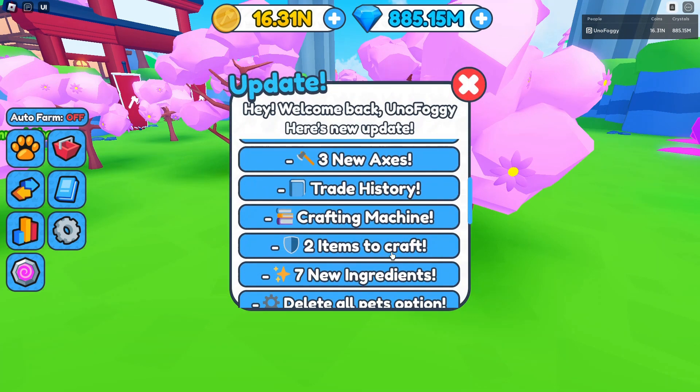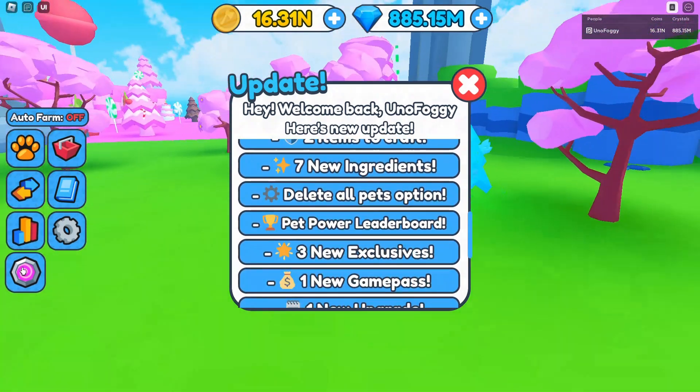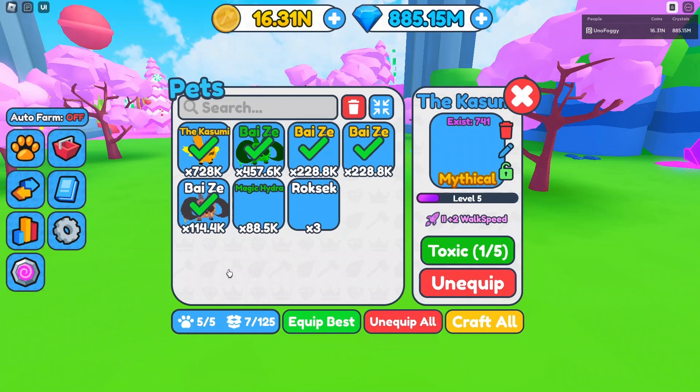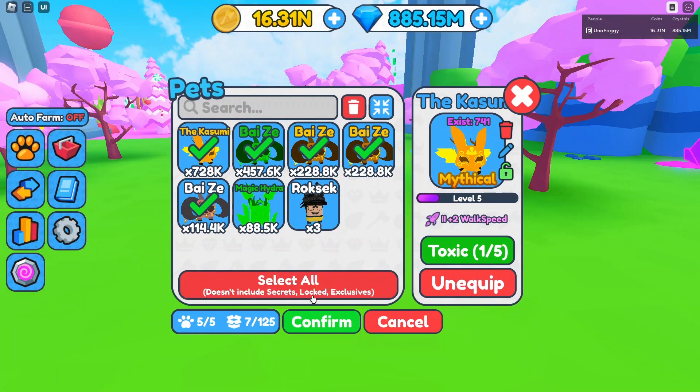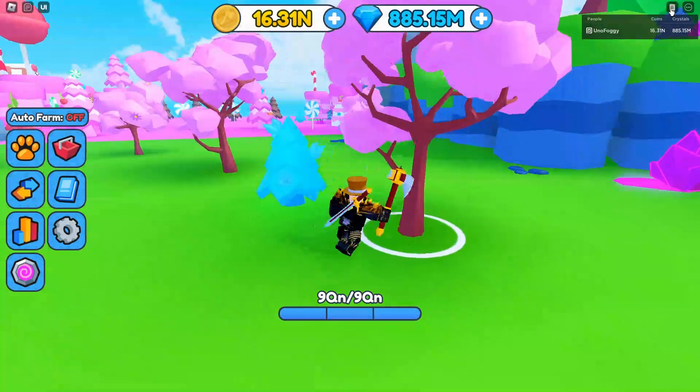And then of course we do have the crafting machine. I will probably check this out in another video because it is quite a big feature within the game right now. There is also a delete all pets option as well — if we come here and start deleting stuff, you can actually select all. Basically, everything that's locked, any rare secrets, any exclusives, will all be saved as well as everything that's equipped. However, everything from mythical and below that is not locked will get deleted if you do select this option. But it's a pretty good option to basically speed up the whole process of deleting stuff.